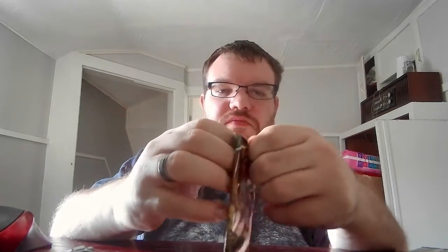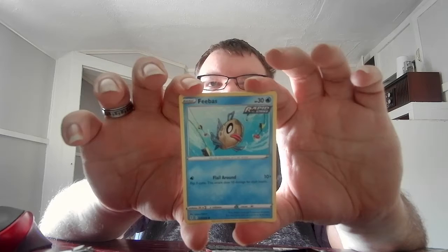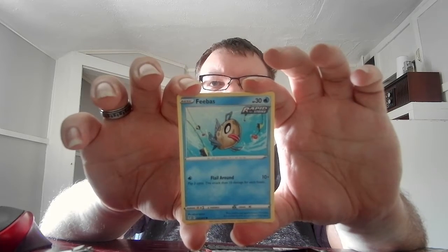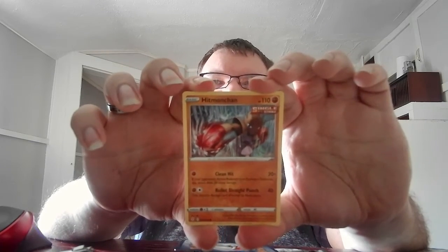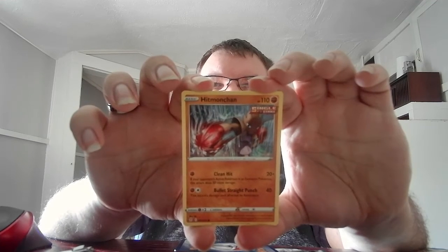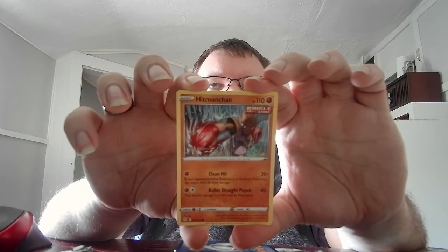Next we have the Evolving Skies pack with Sylveon on it — I don't know how you pronounce it. We start with a basic Feebas, HP 30, Water, Rapid Strike — flip three coins, that does 10 damage for each head for a possible total of 30. Basic Hitmonchan, HP 110, Fighting, Single Strike. Clean Hit 20+ — if your opponent's active Pokemon is an Evolution Pokemon, that does 50 more damage for a grand total of 70. Bullet Straight Punch 40 — your opponent's attack damage is affected by resistance.